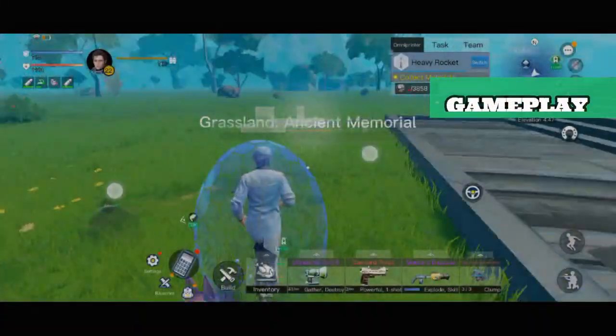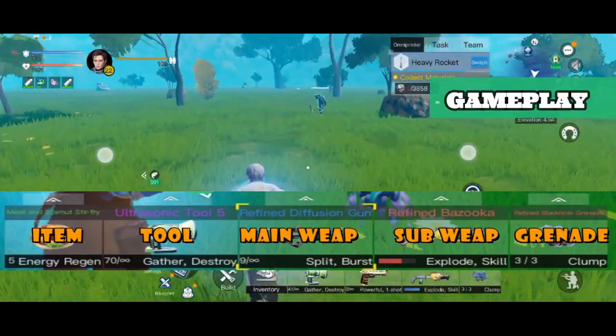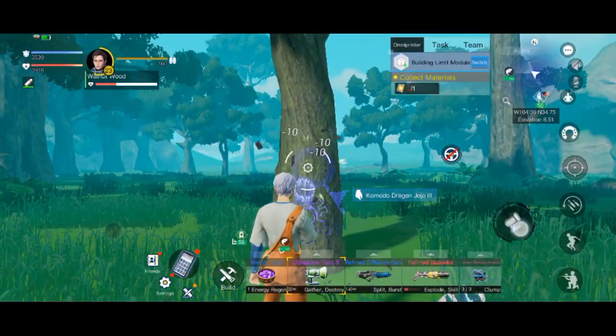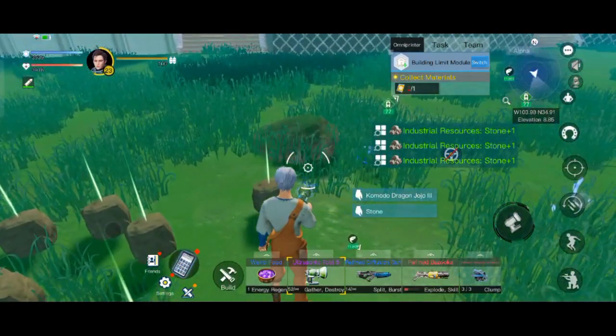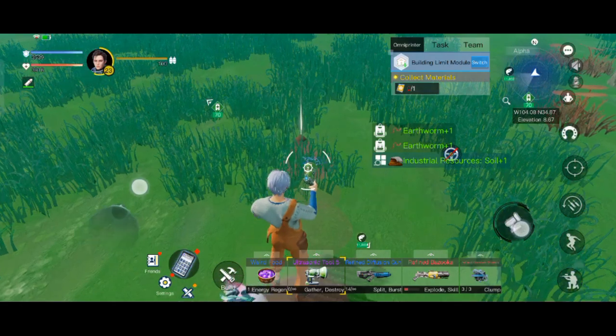Proceeding to the gameplay, there are three hotkeys at the beginning of the game. If you upgrade your Lander, it will unlock to five hotkeys. In this game, there will be no axe or pickaxe to gather stone and wood — instead, the ultrasonic tool takes their place as the primary tool in gathering natural resources such as sand and soil.